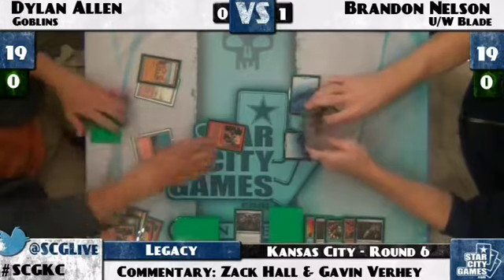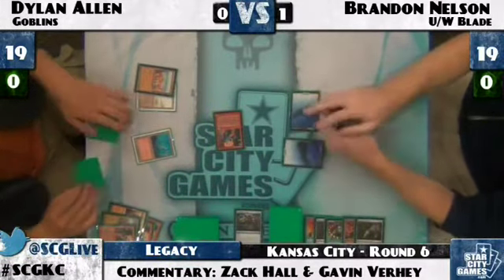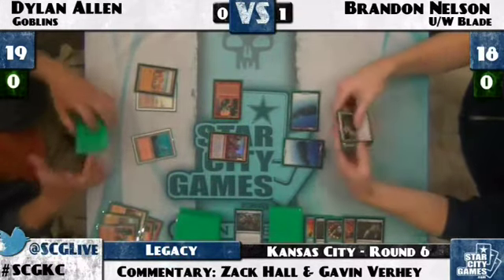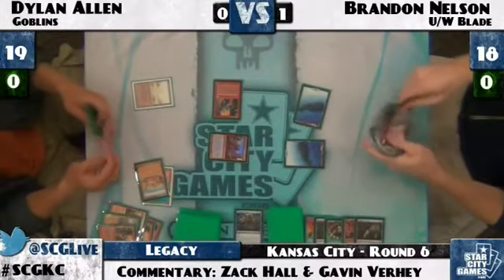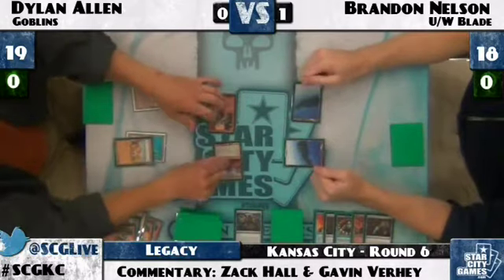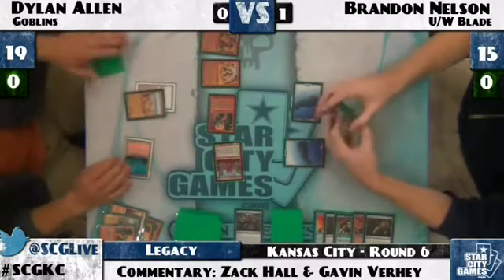Dylan hits Brandon down to 19 life and down comes Goblin Ringleader. It flips land, land, land, land — missed on a Ringleader. His hand is Goblin Tinkerer and Goblin Warchief. Very unlucky — had nothing on the Ringleader. Brandon has thrown away those two cards he put back with Brainstorm and desperately needs white mana. He takes three more going to 15. The Warchief is good but not insane given the Ringleader whiff.